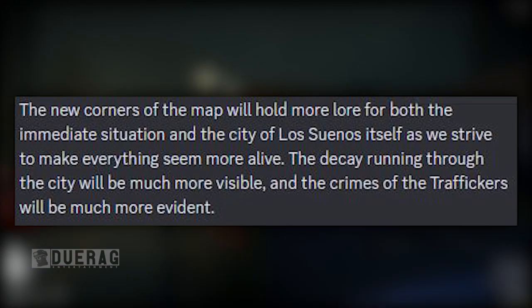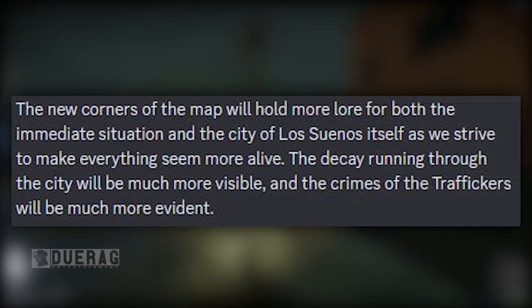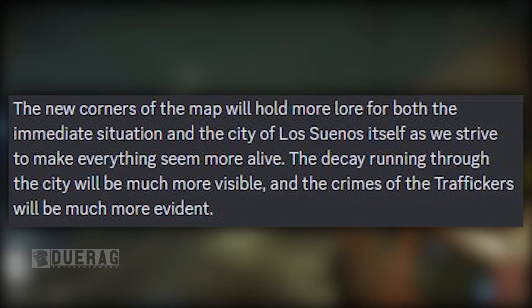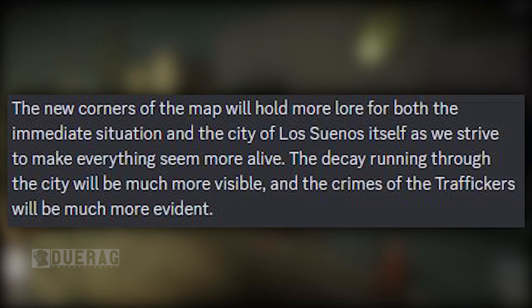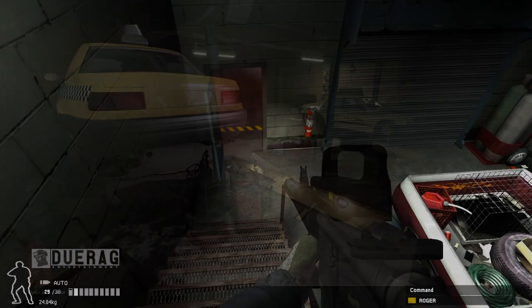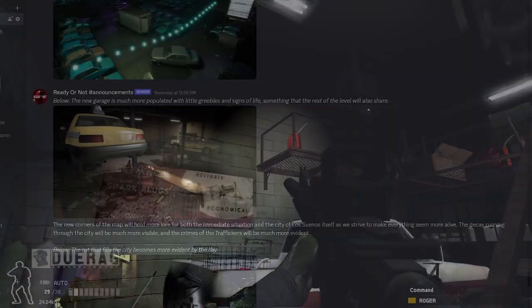The new corners of the map will hold more lore for both the immediate situation and the city of Los Suenos itself, as they strive to make everything seem more alive. The decay running through the city will be much more visible and the crimes of traffickers will be much more evident. This picture kind of looks like something out of SWAT 4 — I wonder if it's inspired by it.